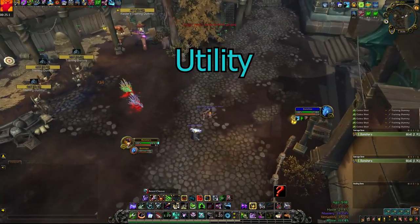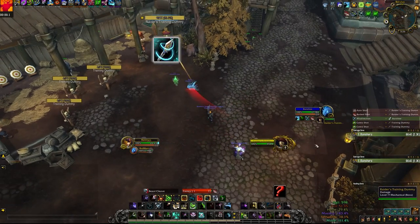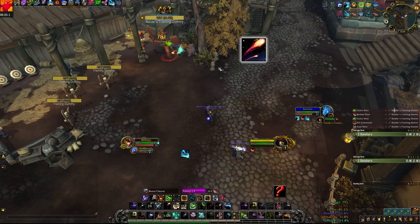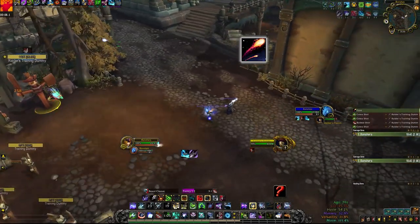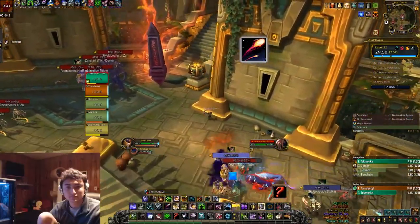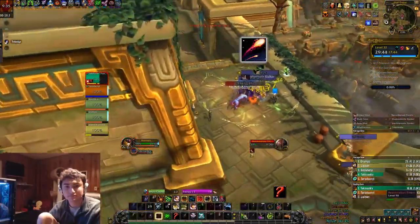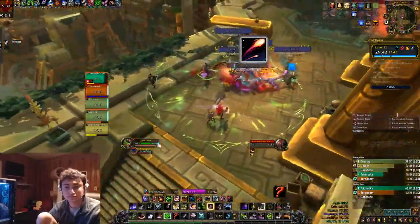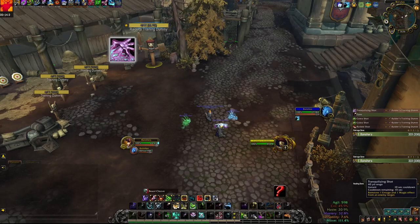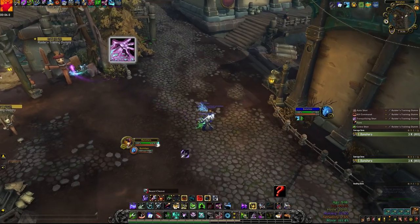Now we have utility spells. The first one is Misdirect, which transfers all of the hunter's threat to the target for 5 seconds, but it doesn't affect pet's threat. We also have Flare, which can take invisible targets that walk into it out of stealth — mainly used in PvP to get rogues, druids, or hunters out of stealth, but also useful in Atal'Dazar where hunters like to flare out the stalkers on the stairs and misdirect them to the tank. Tranquilizing Shot is both a soothe — removing an enrage — and a purge, removing magical effects from enemies. It's super useful in situations like Wicked Frenzy in Underrot or Protect Deva in Temple of the Storm.